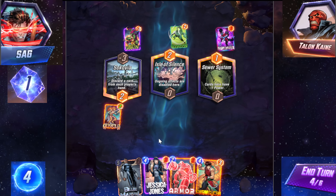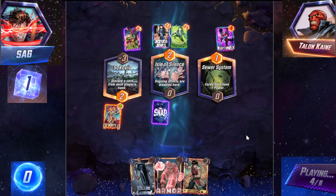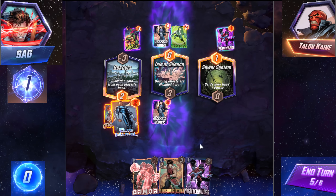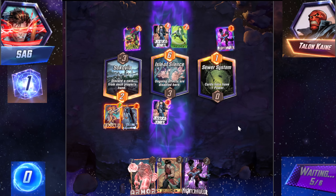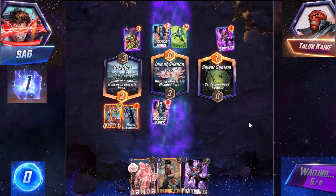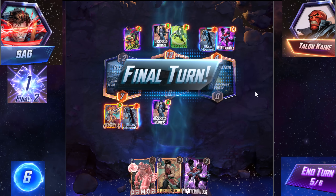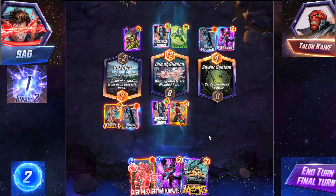I really like Jessica Jones. JJ on Isle of Silence is pretty good — it's only seven power. Oh my god, he has his own JJ. It doesn't look like he's playing any destroy — he doesn't have Carnage or Deathlock or anything. I feel like that's probably a good thing with so many people running Green Goblin — just run Deathlock or Carnage or Venom. He has Blue Marvel too? What is going on right now? How am I supposed to win? Oh actually, I can kill his JJ. That's pretty good.